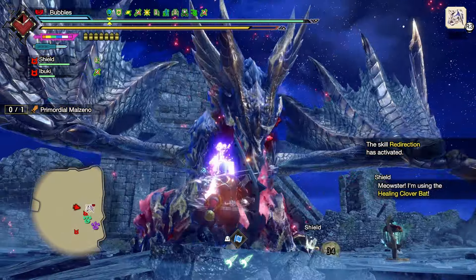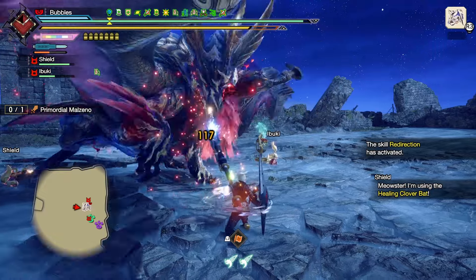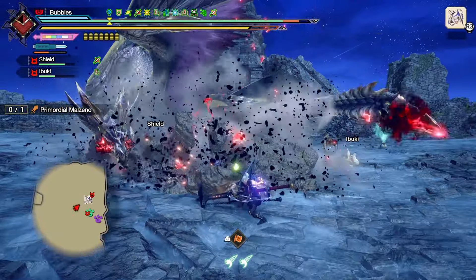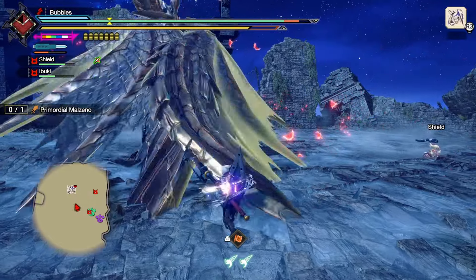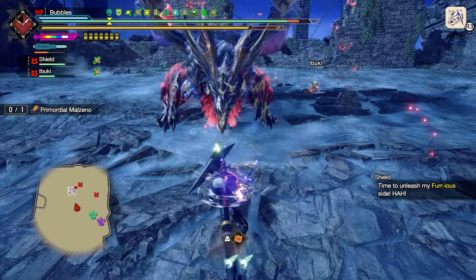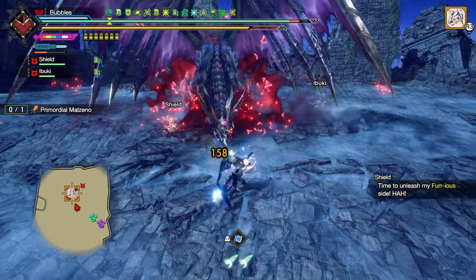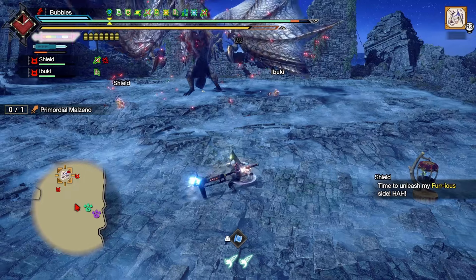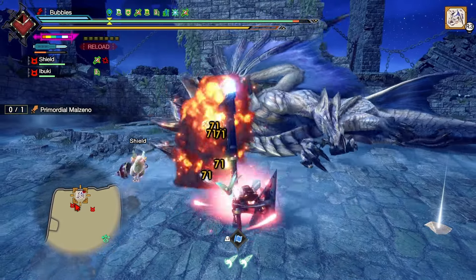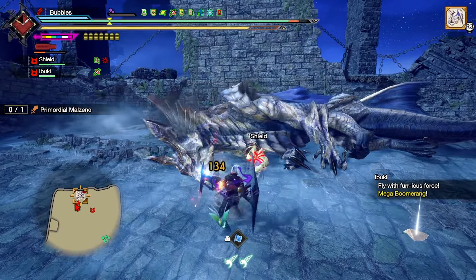Wyvern Blast this - why not. No stun, unfortunate. Just guard poke him a bit, try and hit the face. That's a hard knockback - should be able to block these. We didn't get the stun. I'll take it. Bonk - had to wait for his face to come back. Nice and simple.